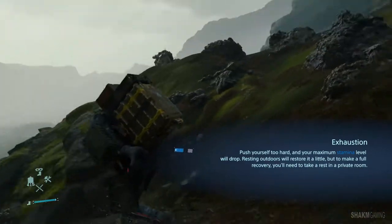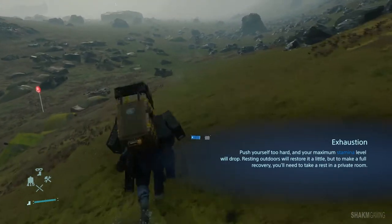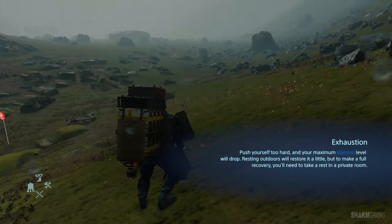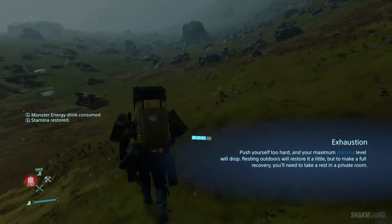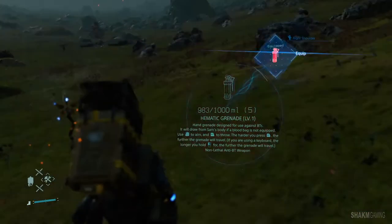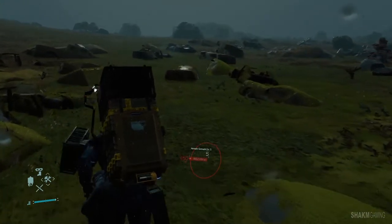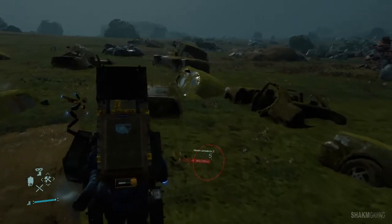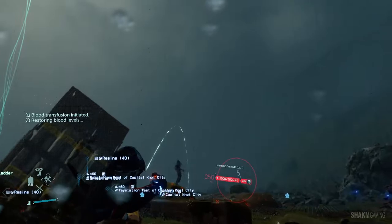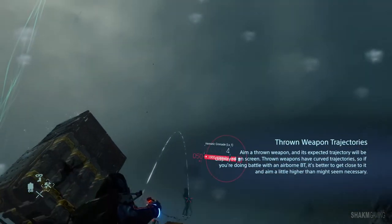Let's not go too high, because if I go to high ground over there I will have a tough time going back down. Let's replenish the stamina, because we will need that in order to hold our breath just in case. Now we are going to be killing some BTs — let's equip the grenades. There's your first BT that's very close, so let's get this guy. That was a mistake — do not keep pushing the attack button.